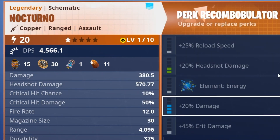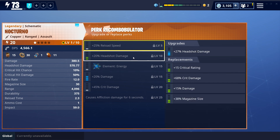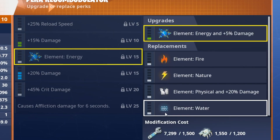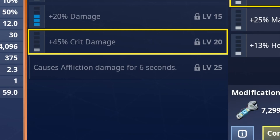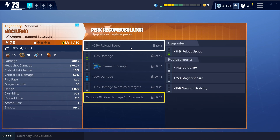We are going to upgrade them all to legendary because I am not going to be satisfied with this weapon unless it is completely maxed out, including the perks. First off, we are going to change that to headshot damage — just plus 15% damage, because that's way better. Then we are going to keep the element perk as energy; I really wanted water but I'm okay with energy. Then we'll go with 20% damage, and I'm going to change this to plus 15% damage to afflicted targets, because the last perk says you're going to afflict targets, so we should match those perks.